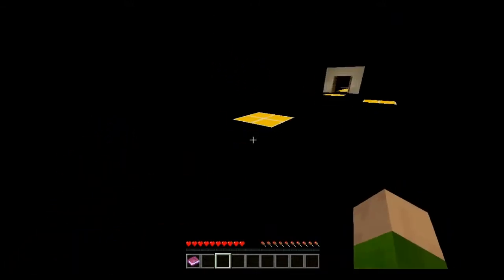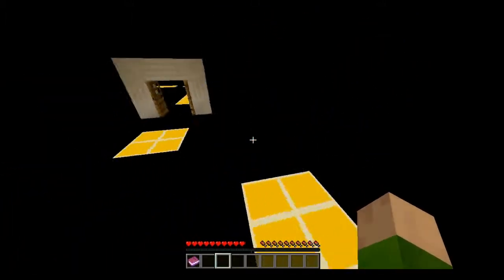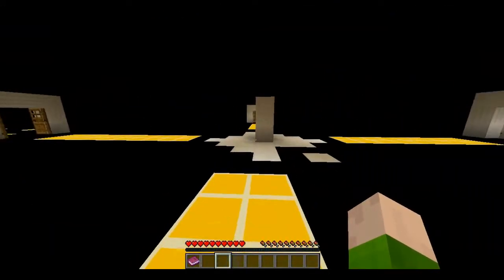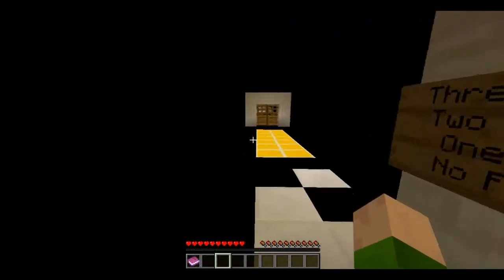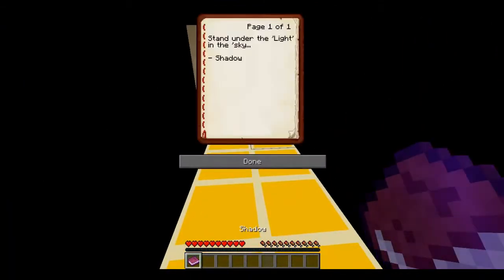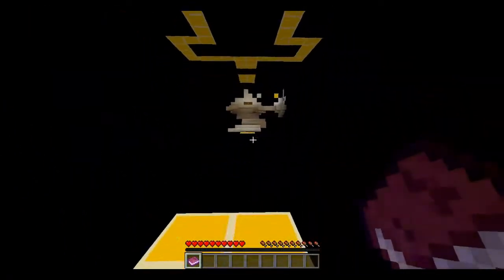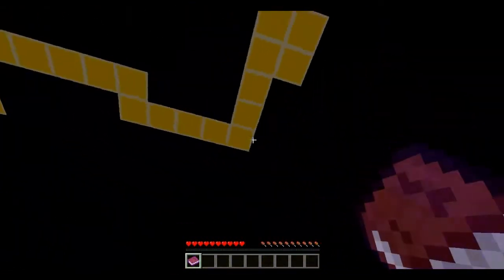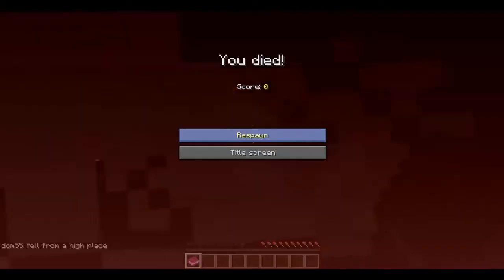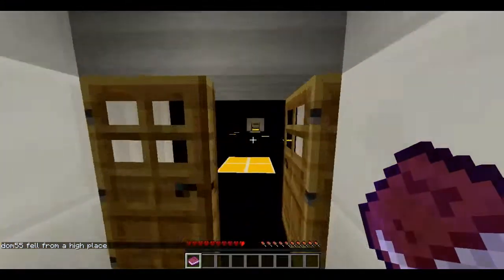I guess these blocks are glowstone, and I can just run over here and jump, jump, jump, jump, jump. Yay. What did it say? Stand under the light in the sky — both in quotation marks. That's never a good sign. Goddammit, I've got to do this again. Oh, there are holes there. Goddammit.